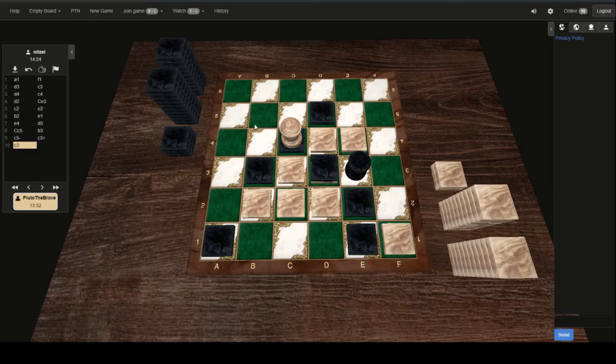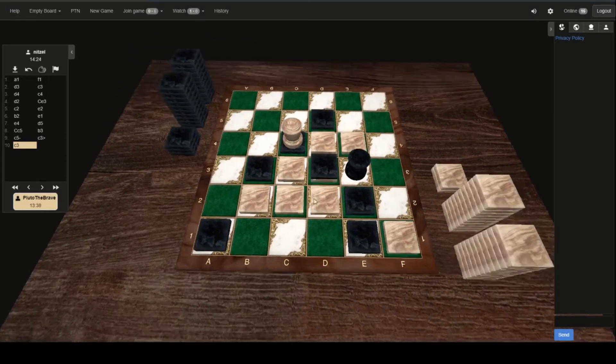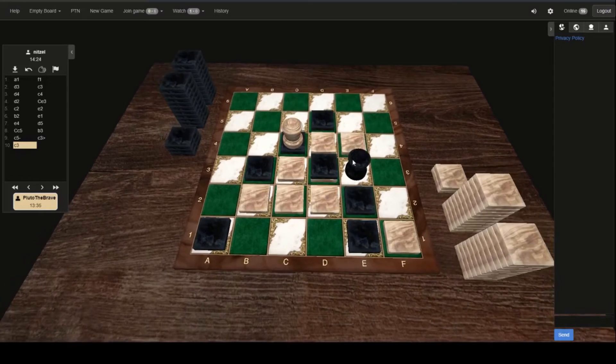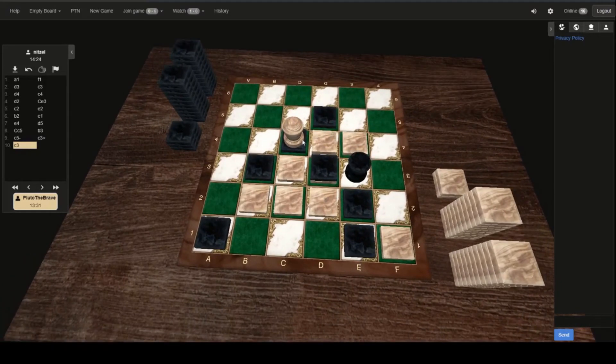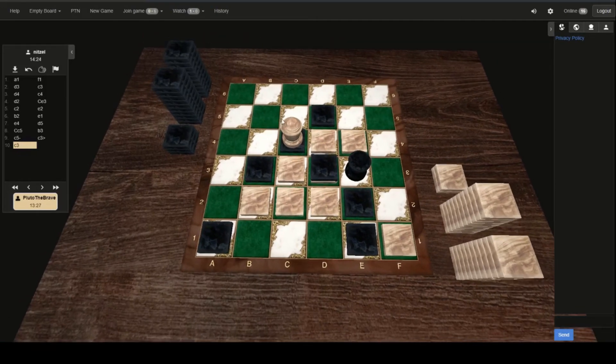Black also has a little bit more liability than White does at the moment. This stack here does have a white captive underneath it, and that can be regained by this capstone at some point. But if we look on the board, we don't see any black captives that can be regained by Black, because the only one is underneath a capstone. So that is a liability there for Black.